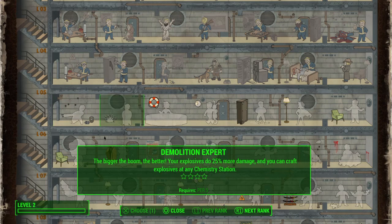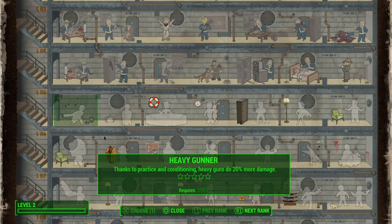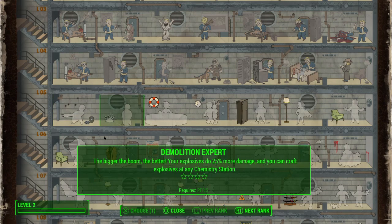Explosives — Demolition Expert in the perception tree — is for grenades but also for things like missiles. These two work together: if you pick up a missile launcher, which you can do pretty early on...